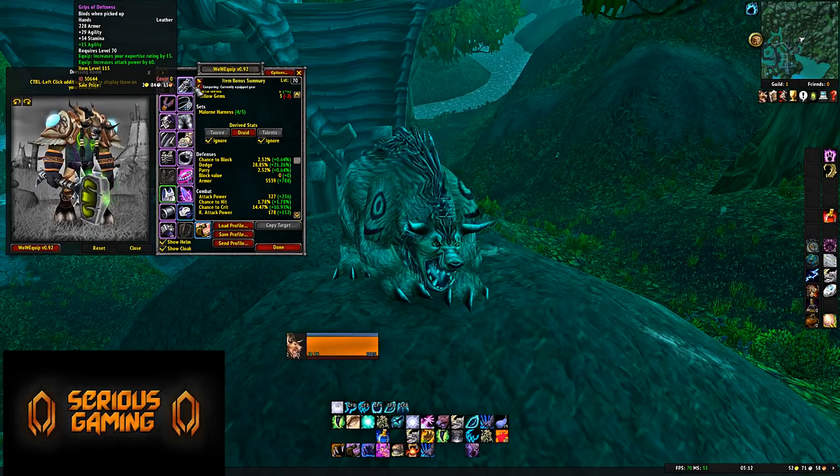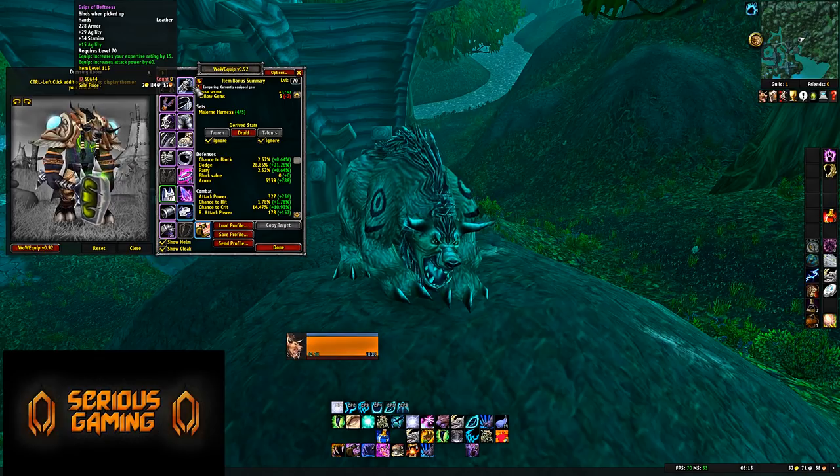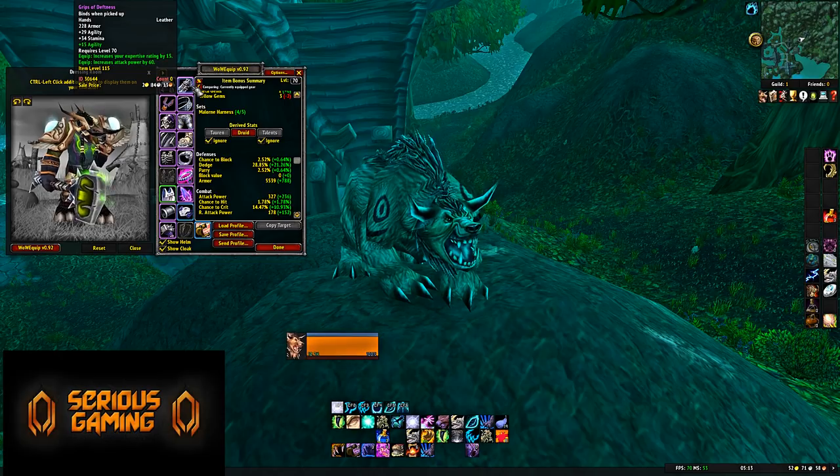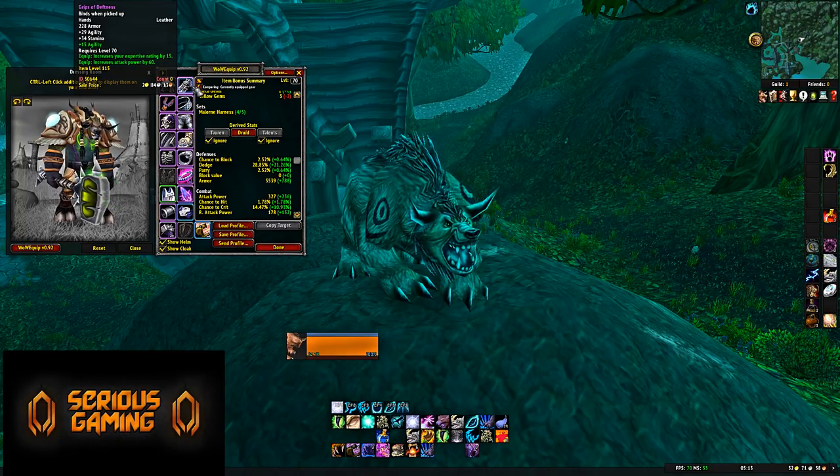Gloves: Grips of Deathlust. They're not the strongest tanking items from a pure survival perspective since the pre-raid gloves have more armor, but they have 29 Agility, 34 Stamina, and importantly 15 Expertise. Even if Blizzard doesn't implement Expertise at the start, you should still pick these up because Expertise is enormously powerful for any melee or tank. You're going to have heavy competition for these, but since you'll be doing Karazhan frequently, you should be able to get a pair. Put the Agility enchant on them.